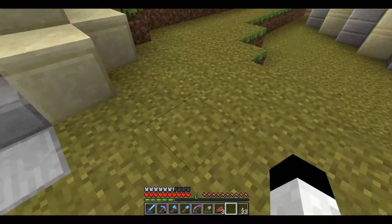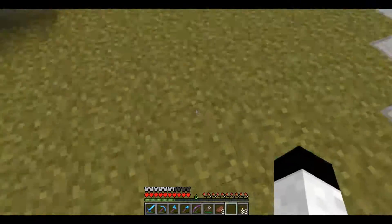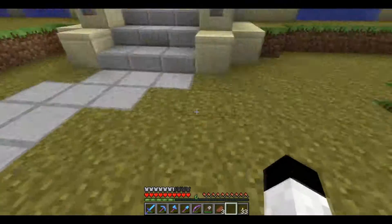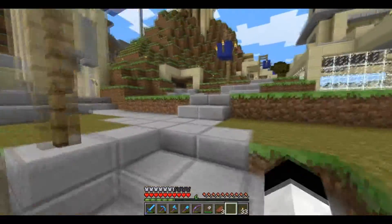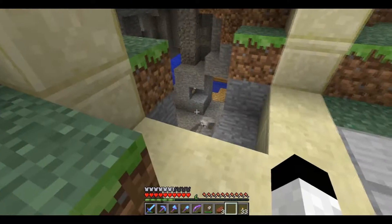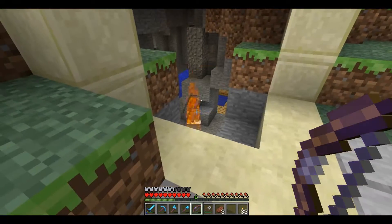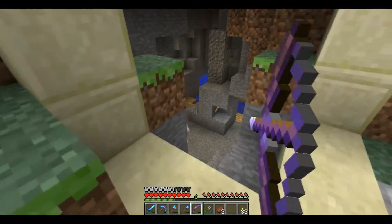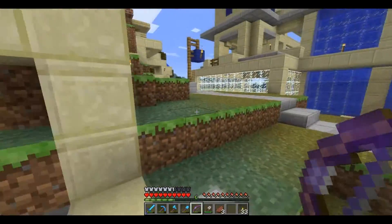This is a desert biome, you can probably tell, which I like because it doesn't rain. But I've replaced all the sand with grass, at least in this part. I still have to do the part over there where you saw the cactus earlier. Down here I'm starting a harbor, or more of a dock area, so I can go on the river which goes around Ender Island.